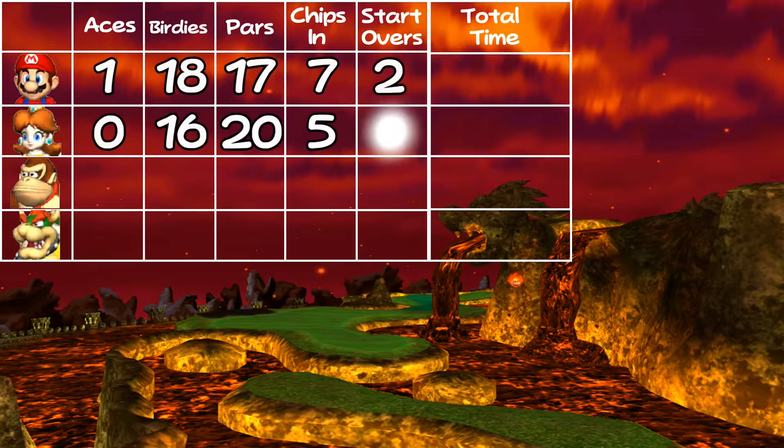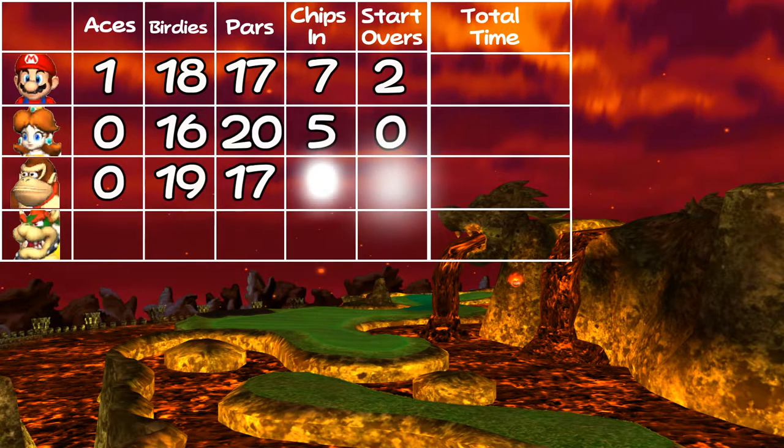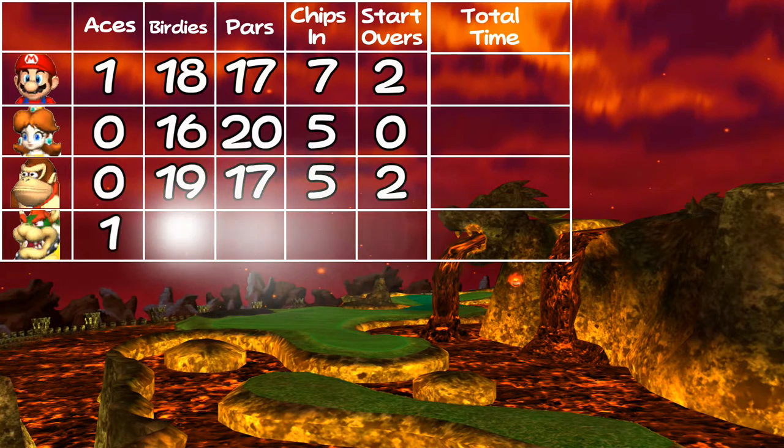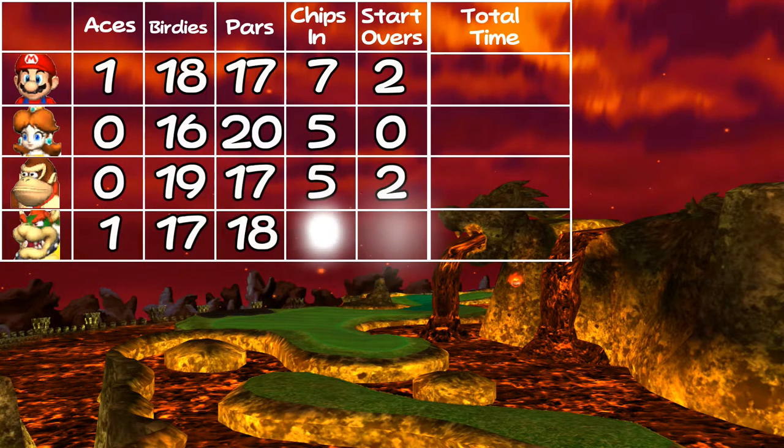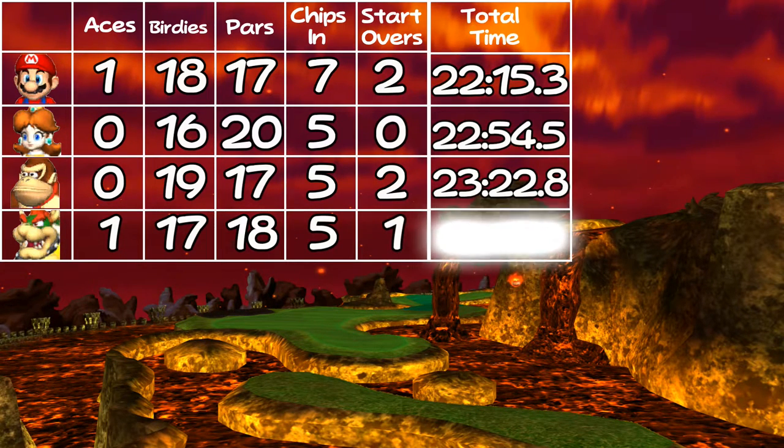Here's a chart of the stats I counted just so you can keep in mind as far as comparison goes. I got an ace and about half of the possible birdies, and then there were chip-ins. I included birdie chip-ins and par chip-ins because those probably either saved time or didn't save time. Mario won out over total time, followed by Bowser, Daisy, and Donkey Kong. But I think all of these are absolutely within the realms of error. So I'm going to throw the vote to you — who did you like best? Be sure to leave a comment, and thanks for watching. I hope that this helped you.